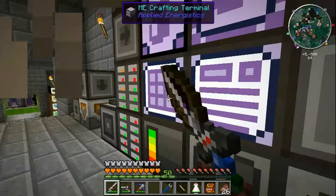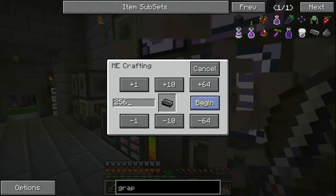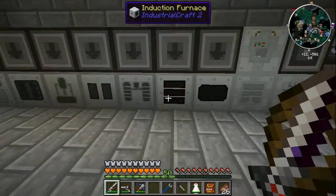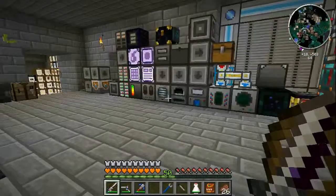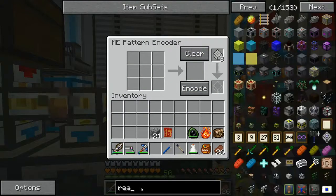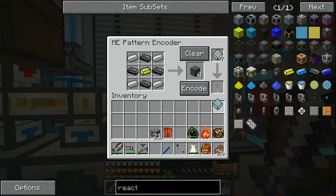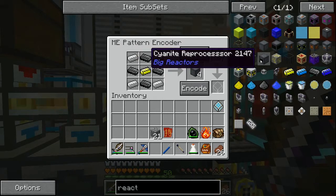Now I can request graphite for days. It's going to start tearing through the charcoal - that's good. We're also going to teach the system how to make reactor casings. We have a good bit of iron from killing golems and from meteors.